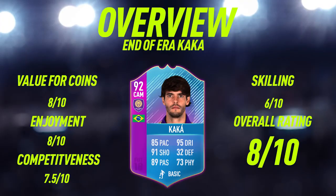Moving on into the overview for End of Era Kaka. For value of coins, I'm going to give him an 8 out of 10. You're getting a 92-rated card for around 100,000 coins, which in my opinion is very good. You can either use him in future SBCs or use him in your team. He is pretty hard to link up, so I'd recommend using him as a super sub, or you could try him out in your Brazilian team.